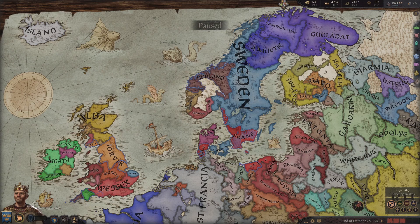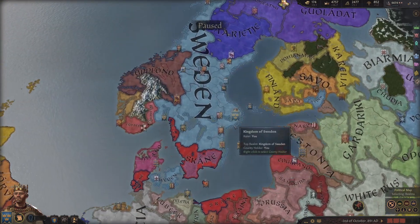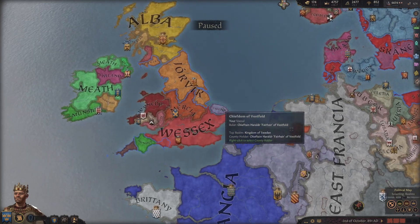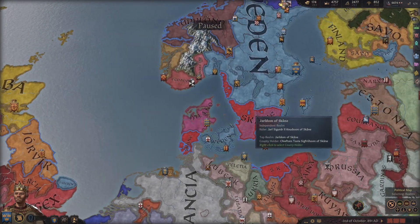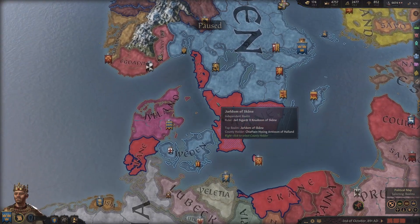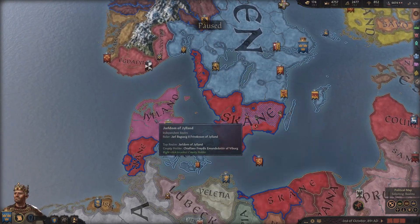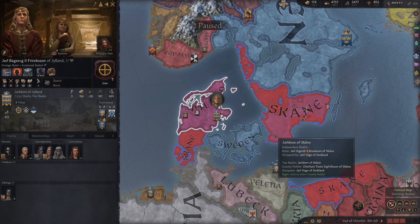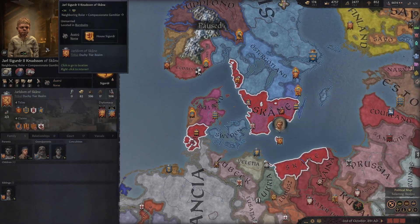Hello everybody and welcome back to Bjorn Ironside in this sort of tutorial beginner let's play for Sweden. Our vassals have taken or inherited little bits of land in Wessex, so we have a nice little base of operations over there. We are thinking about attacking these guys to make a more contiguous block towards this guy here, and from that we would be able to potentially integrate and vassalize.